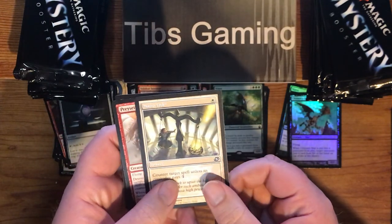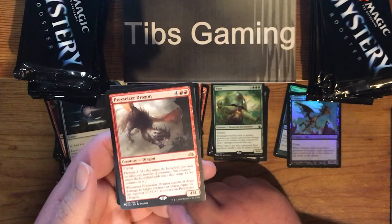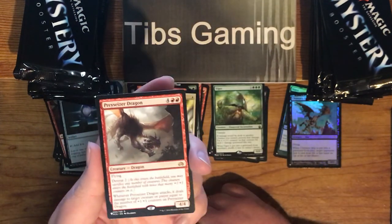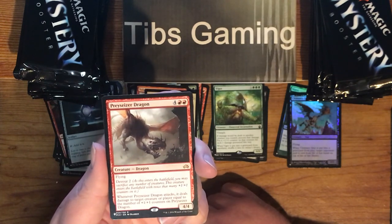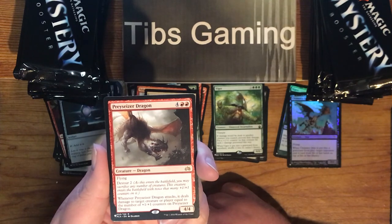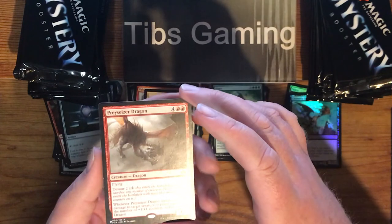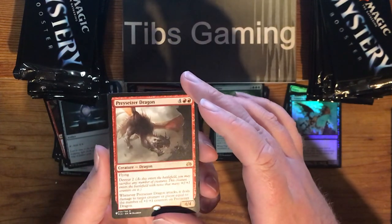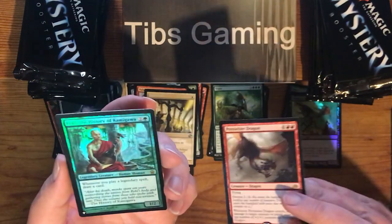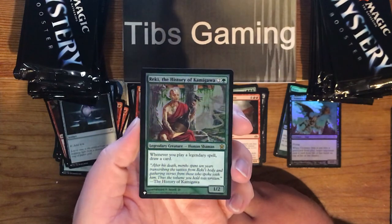Mana Tithe. We got a Prey Caesar Dragon from Planechase Anthology — four generic, two red for a 4-4 Flyer with Devour 2. Whenever it attacks, it deals damage to target creature or player equal to the number of plus one, plus one counters on it. That's kind of fun. And then a foil Reki, the History of Kamigawa — whenever you play a legendary spell, draw a card. Two generic and a green for a 1-2. Not bad, kind of a cool foil.